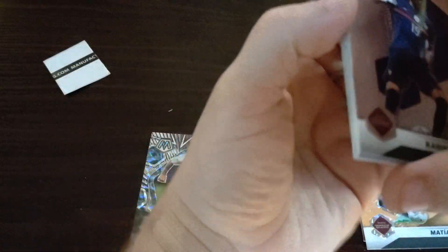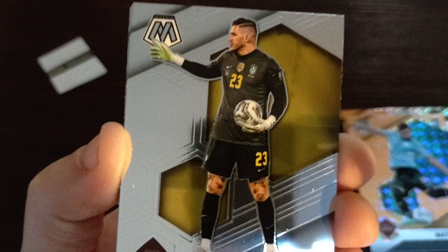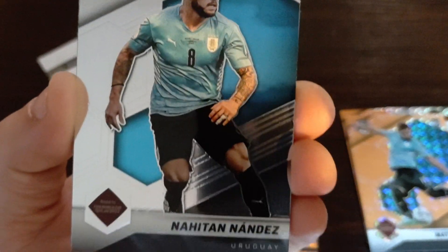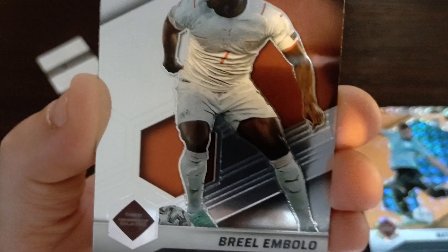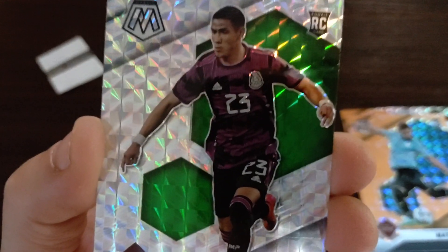For some reason it still feels a little thicker — hopefully it's a nice card in this pack. Karim Benzema. Fredrick Michu rookie card. Ederson from Brazil. Nahitan Nandez. Breel Embolo from Switzerland. And Uriel Antuna from Mexico, rookie card. And some type of prism.